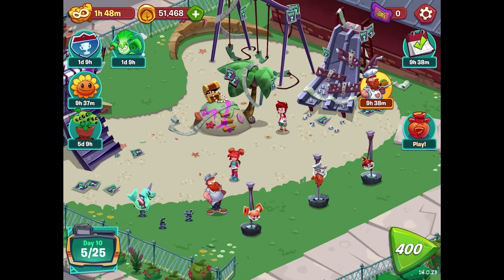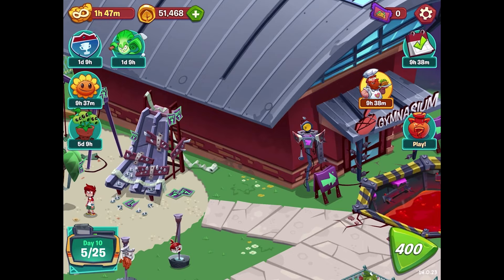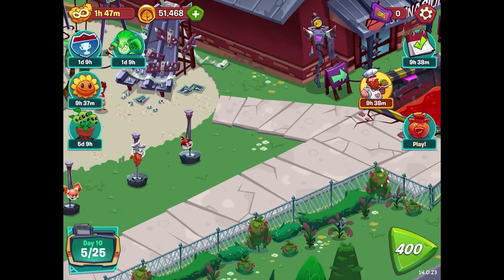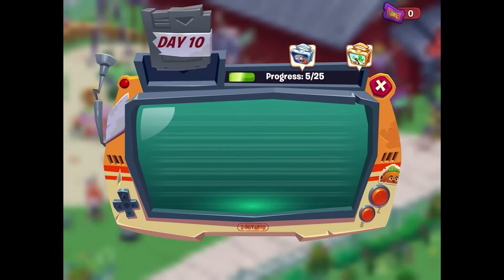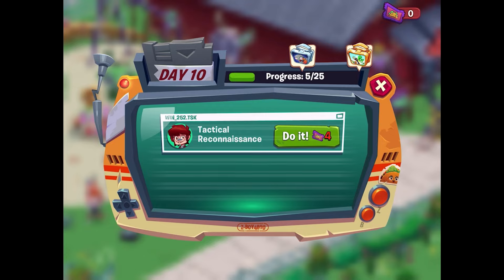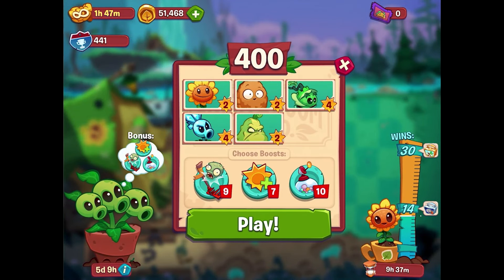Hello Zebra Herd, welcome back to Plants vs. Zombies 3: Welcome to Zomburbia. In the last episode we got started with Day 10 and cleaned up the gymnasium area. We also saw some crazy lava booby traps and plenty of other stuff, but we are five steps into this day and need to get some tactical reconnaissance. We're about to play level 400, which is quite the accomplishment.